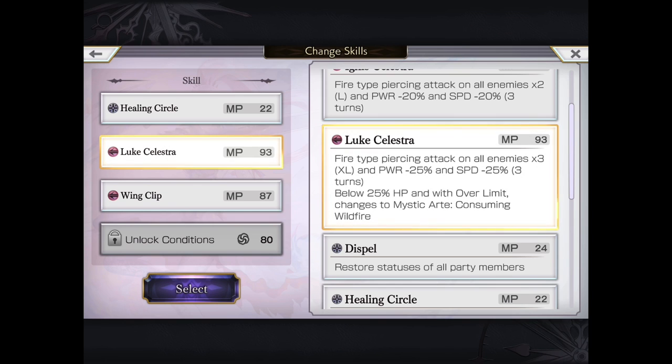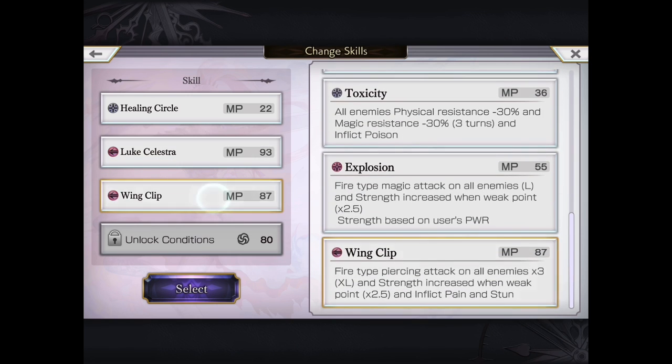For a frontline unit with some offensive capability, it's actually not bad to have those supportive moves. Her Luke Celestra is the mystic arc move — a fire AoE times three XL, power and speed down 25% for three turns. I will say this is very lacking. Not only is it only 25% down, there's no INT down either. We see units with triple down at 30–35%, and at the 25% mark you can get much better units. Even some free units have 35 or better.